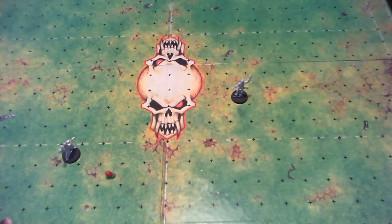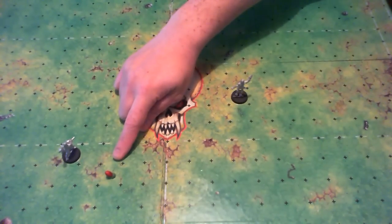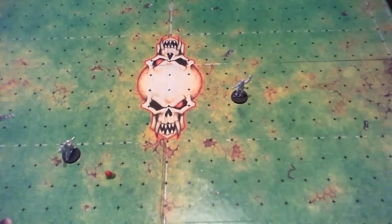The movement part of any action follows all normal movement guidelines, so you have to make dodge rolls if needed. You are also able to pick up the ball. So in this case it would be possible for my thrower to move over to the ball, pick it up, continue his movement and then pass the ball to this catcher over here.